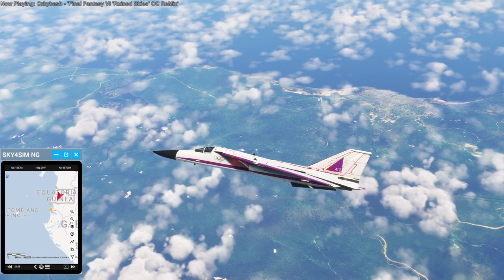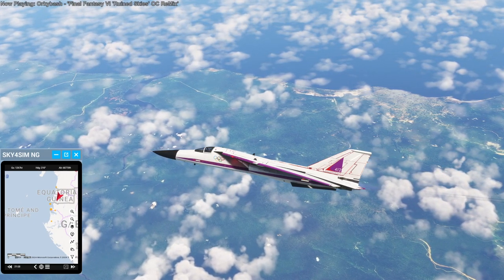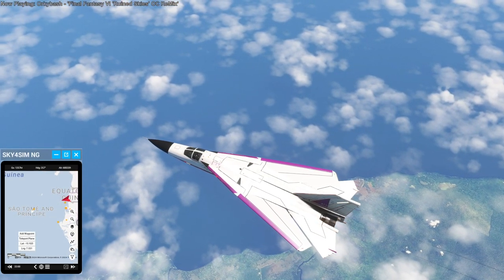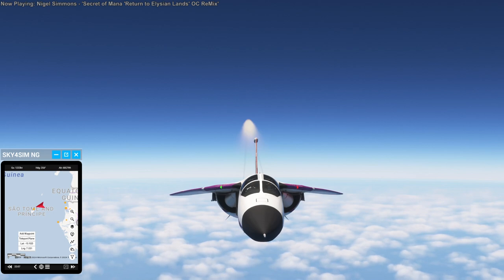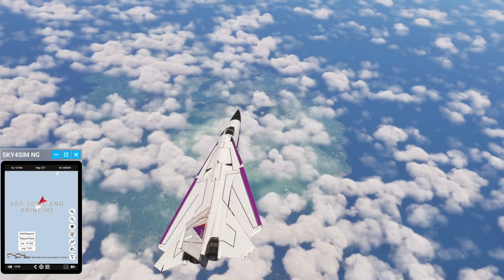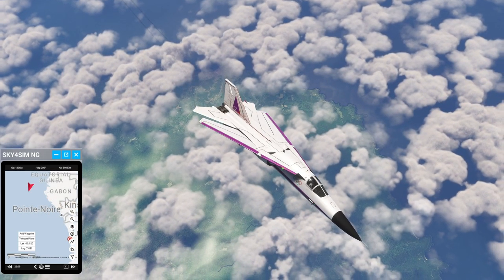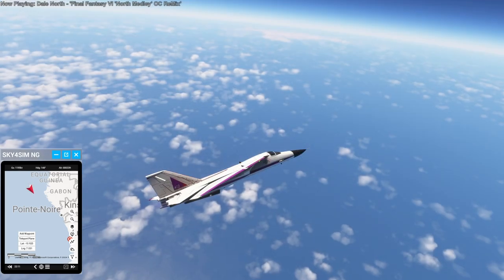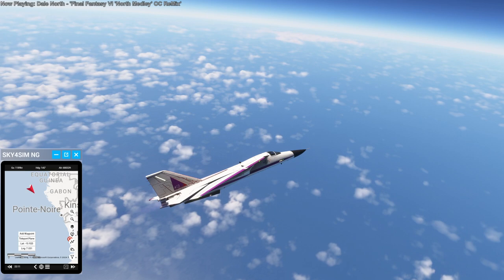Before getting to Gabon, I head towards Sao Tome and Principe off the west coast of Africa, making sure they get a flyover as well. This is of course a custom livery for the F-111 for this purpose — that's my custom tail insignia, and I put the Olympic rings on the side of it. That's how the F-111 looks nose-on; I like the apparent downward tilt of the wings as we make a turn here flying over — I forget which island it is, Sao Tome or Principe.